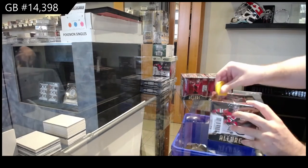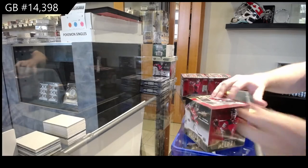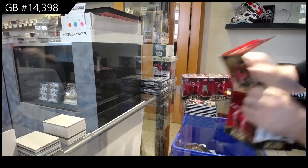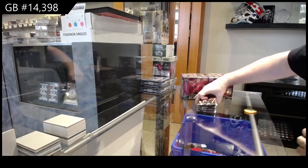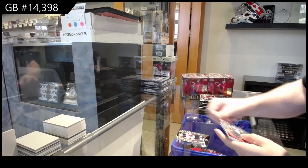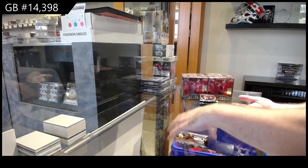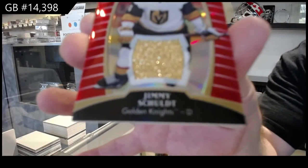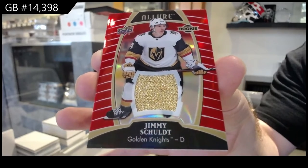We've got the Allure — 1,398 numbered. Top 50 of Cody Glass for the Vegas Golden Knights, a rookie of Gusev for the Devils, and a rookie jersey of Jimmy Schultz for the Vegas Golden Knights.